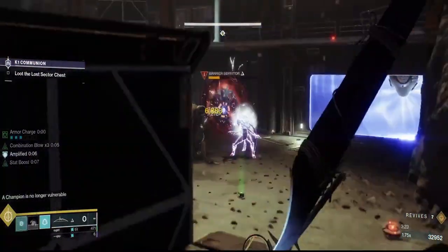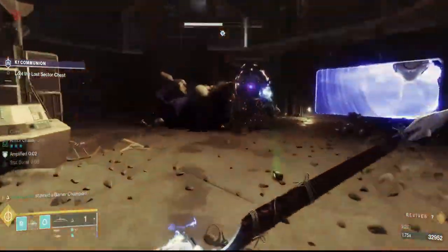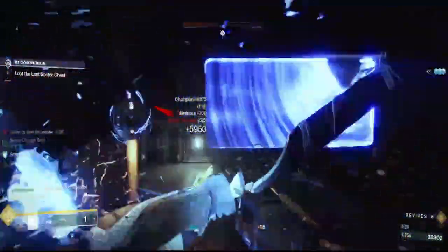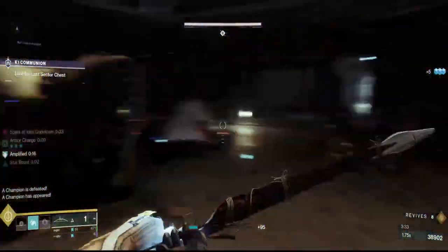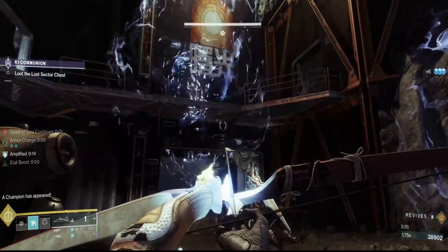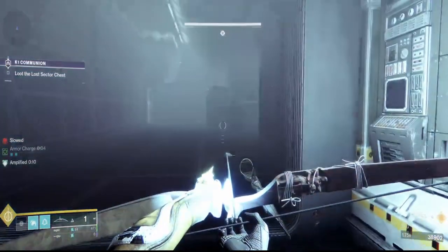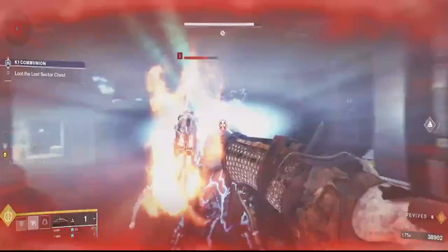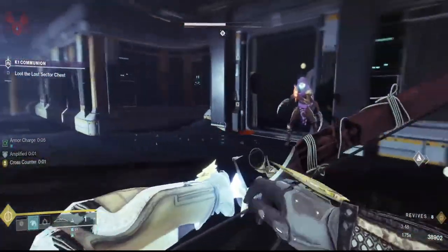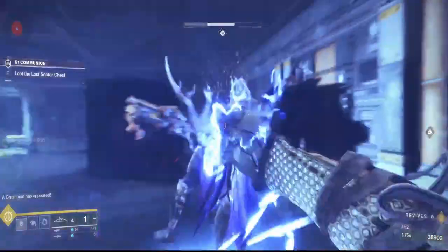The barrier champion will do its little animation — wait for it. Don't waste your ammo here; just punch. You can shoot the bombs or punch them — just make sure when they go off you're ready and not stuck in one of those cones. It's really disorienting, especially near the end. If you don't have your super available when the double overload comes, you're going to be in a tough spot. If you're not running Hands-On or Ashes to Assets, you may be taking significant damage, so make sure you're prepared for those two.